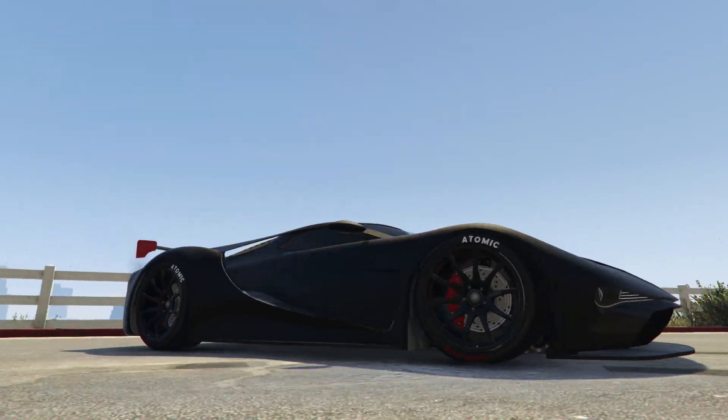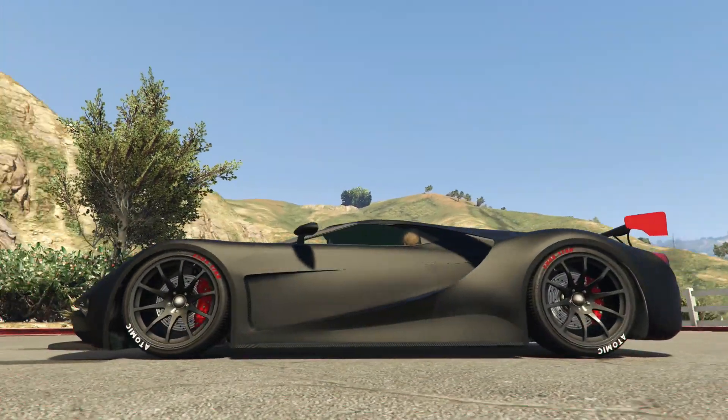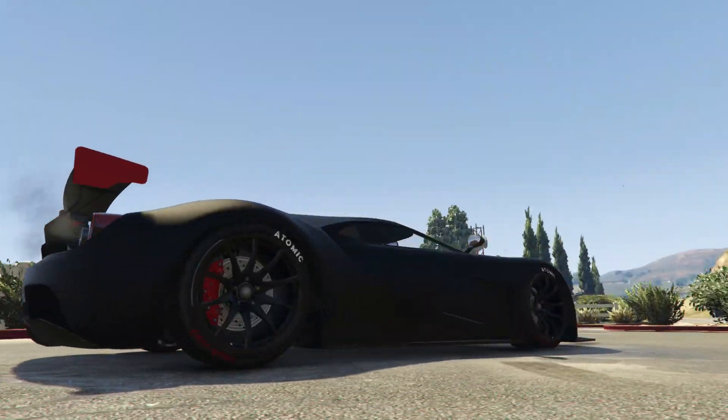The closest car to a second generation Ford GT in Grand Theft Auto 5 is the new Vapid FMJ. Once you've got your hands on one of these, we're going to roll it into Los Santos Customs.